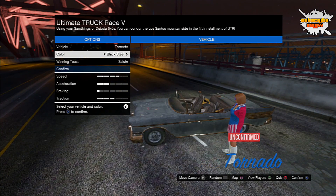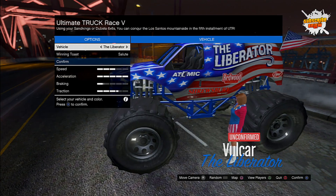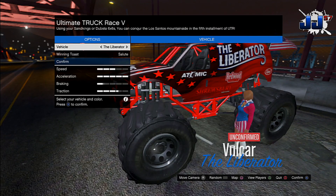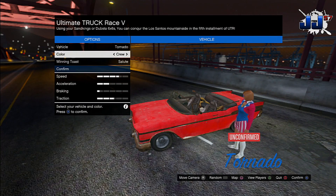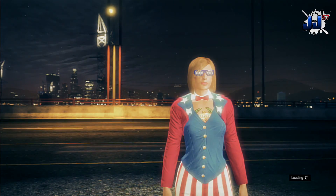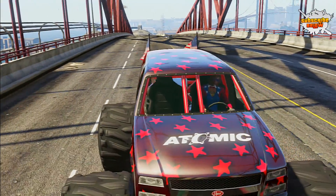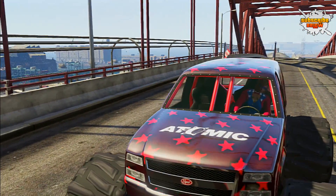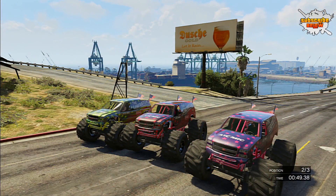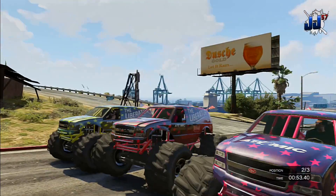Basically, the normal Liberator just comes in as normal red, white, and blue - the American awesome paint job it has on the side. But to change the color on it, what you want to do is right before you switch over to the Liberator, say you're on the Tornado - you want to switch your color to Crew Color and then switch over to the Liberator, and it'll actually put your Crew Color on the Liberator. Unfortunately, it doesn't work with any of the other colors. If you try adding them to the Liberator, it is only your Crew Color.